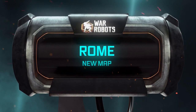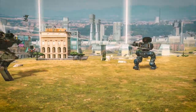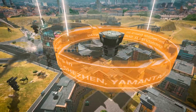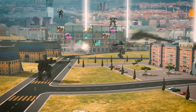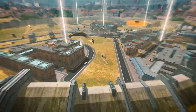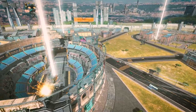New map: Rome. Ever wanted to see Rome? Now you can while piloting your favorite robot. A new picturesque map has arrived. Rome compares favorably in size with Dead City and Shenzhen. Rome is a combination of everything you like — there are open areas as well as various cover. Plus there's the Colosseum. Choose how you want to fight.